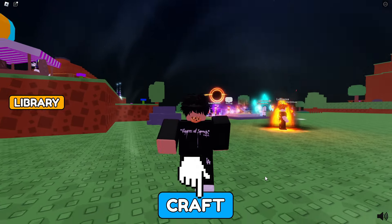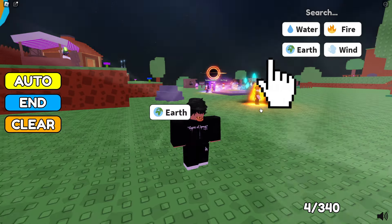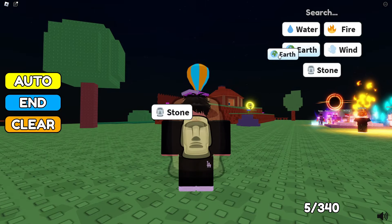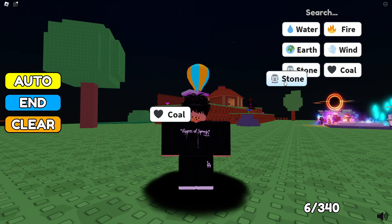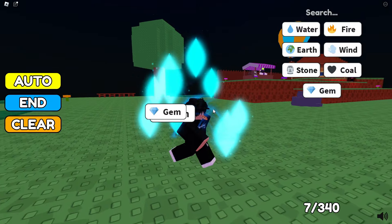Instead of rolling for auras, you just craft. It's giving me a nice tutorial - earth, then stone. That's all it gave me. Now we unlocked stone, now we got coal. How do I use this coal? Oh, coal with gem!